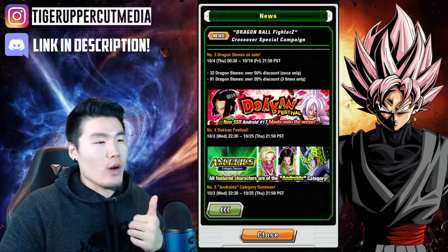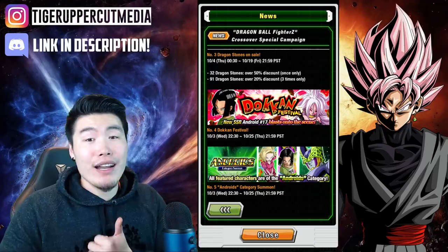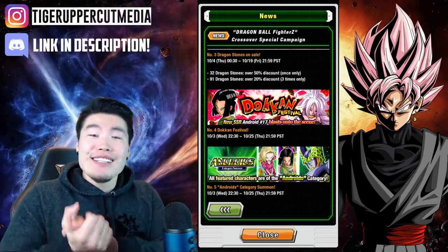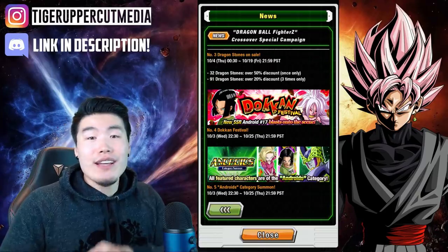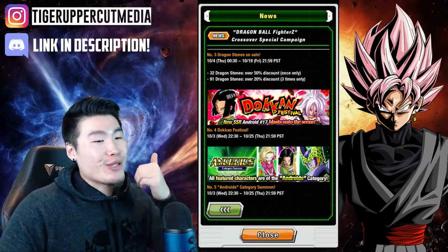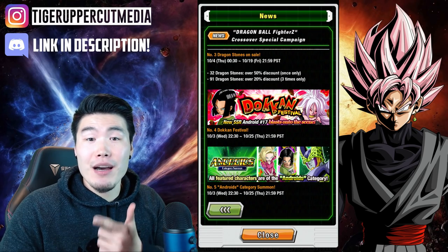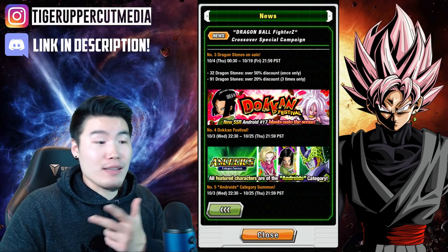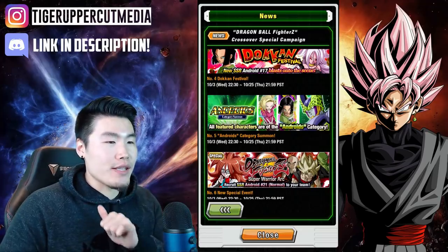Number four is the Dokkan Festival, featuring the physical Android number 17 — one of my favorite units in the game, honestly. I haven't even played with him yet, but just based off the character and what I know about the unit, I really want it. And of course Android 21 is coming with him, and the new Tech number 16 is coming as well. All three of them are awesome units. We also have an Android category summon.